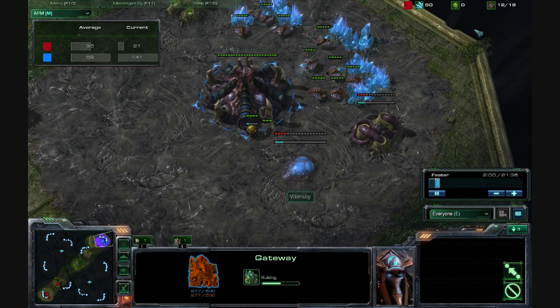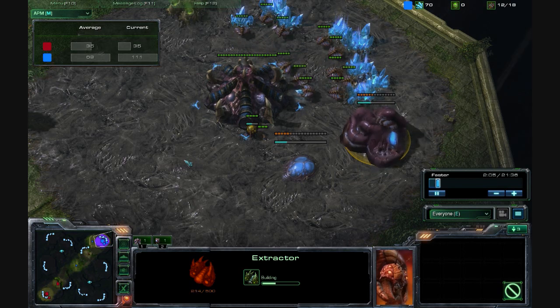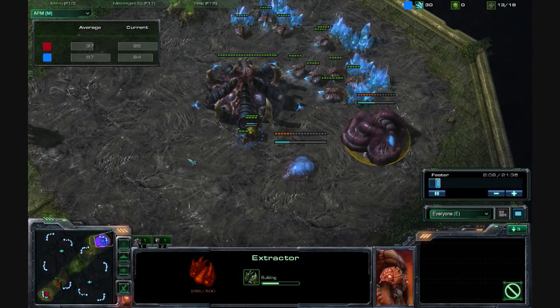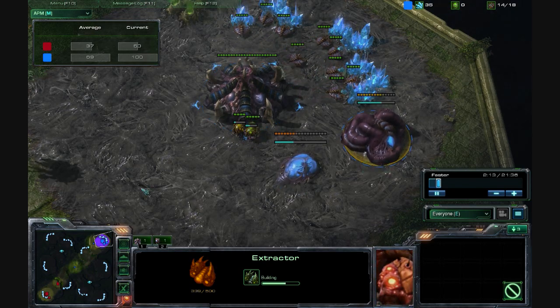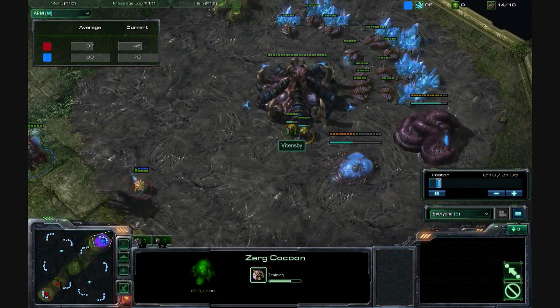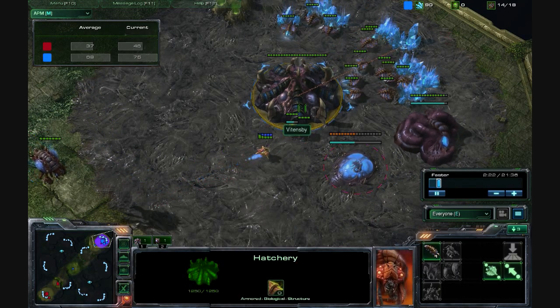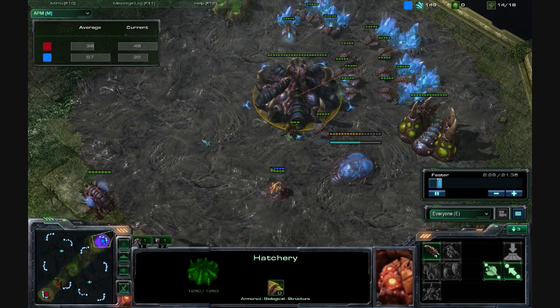You'll notice I had a 13 Spawning Pool, and then followed it up with a Quick Extractor. The reason why I do that is because you do need a considerable amount of gas early on to get these Roaches. Now, after the 2 Supply Nerf, my Roach Rollover Strategy no longer works the way that I had talked about it.